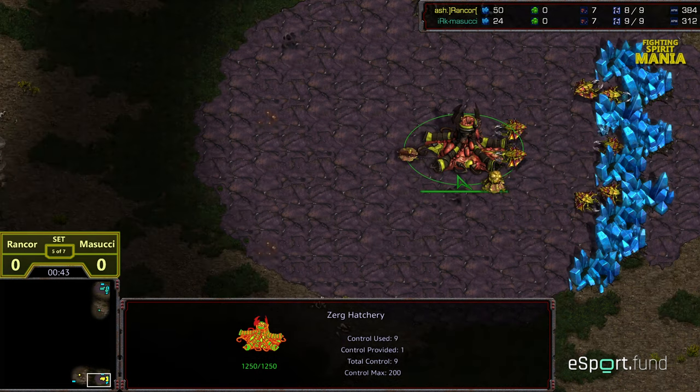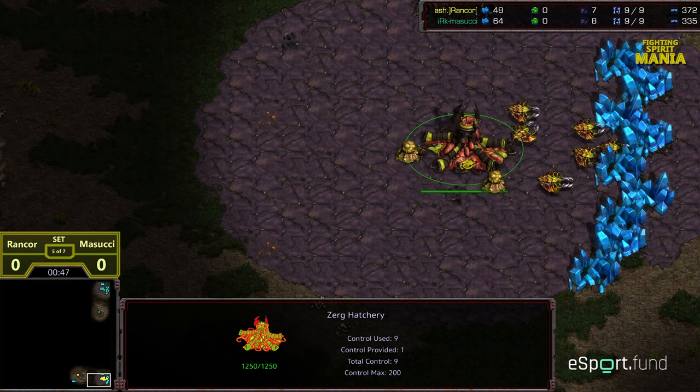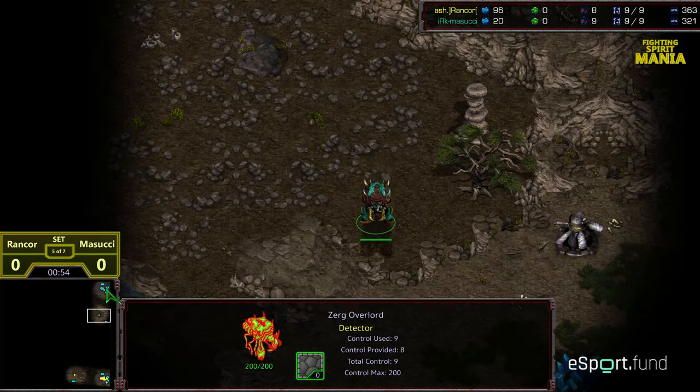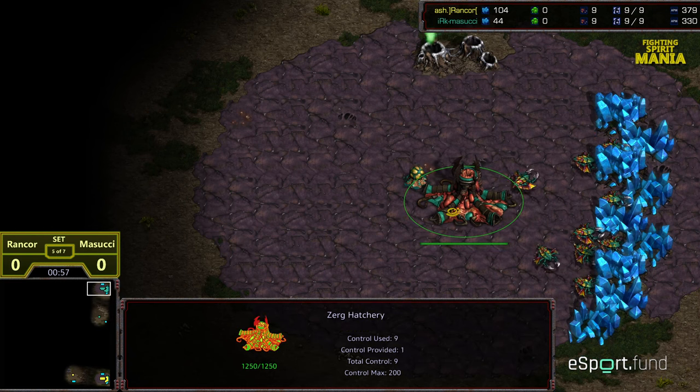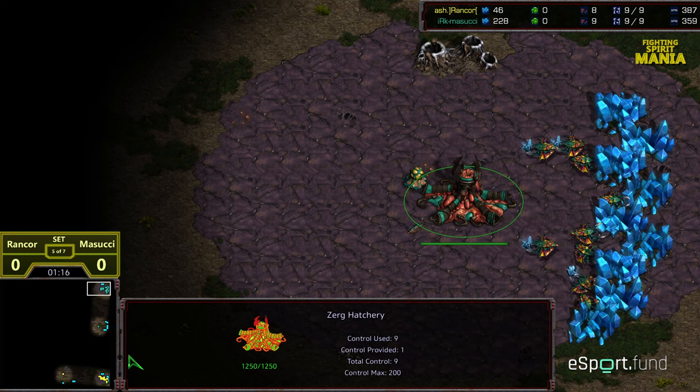Looks like Rancor — I'm waiting to see if he goes nine pool again. I really don't want him to go nine pool again. I almost want to see him go for a 12 hatch, although that would be disastrous I think in this situation. But it seems like Masucci has in his bag of tricks the evolution chamber style gameplay that has just given him an overall advantage in these ZvZ matchups.